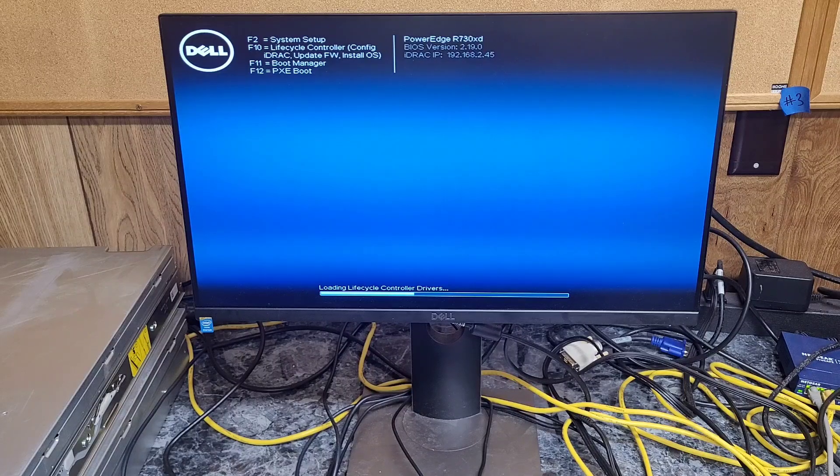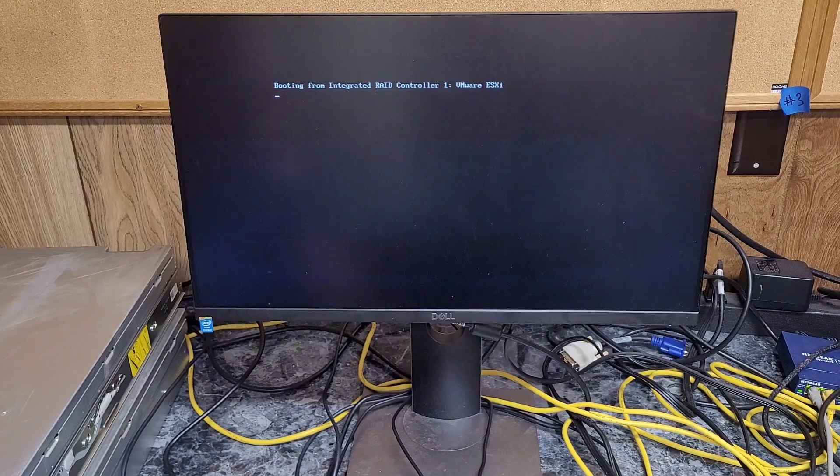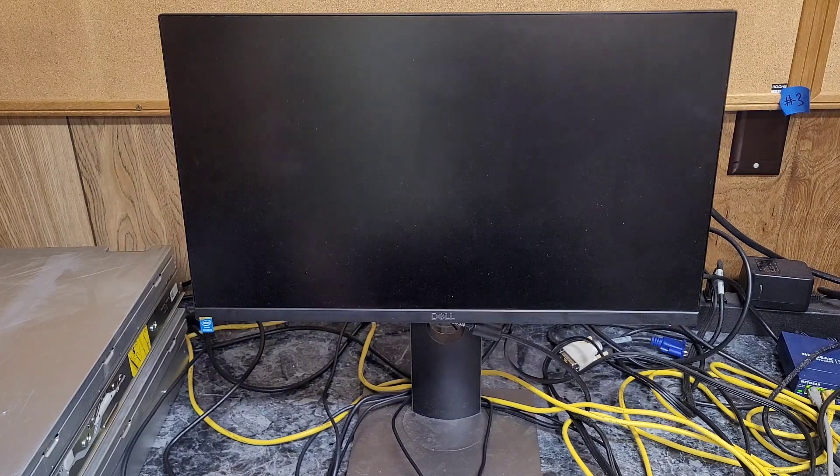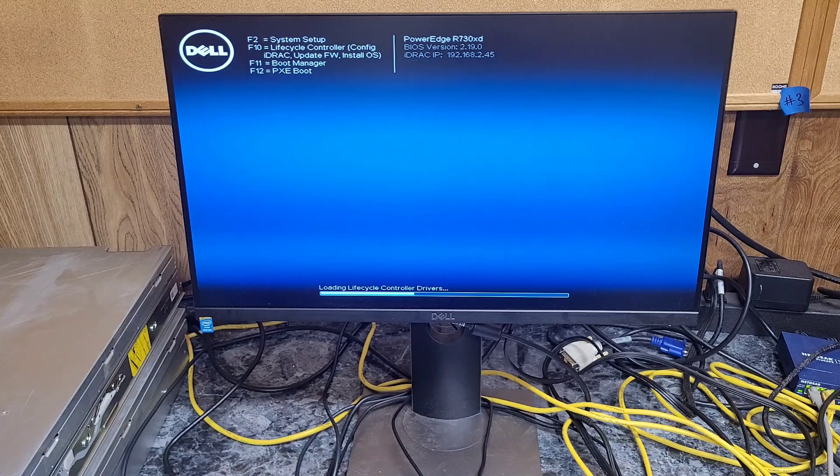Apparently it skipped the message, so it tried to boot back into ESXi, so I had to reboot it. Hopefully it'll take a second and then I can hop on over into the RAID controller. I think because I had this set up with UEFI and secure boot, it might be skipping a lot of boot-up stuff I normally see. It looks like I'm going to have to go to BIOS — it's not giving me the prompt for Ctrl-R to get into the RAID controller. Yeah, I'm going to have to go into BIOS.